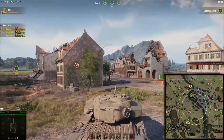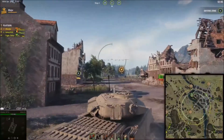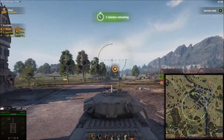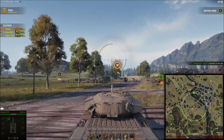Some tanks are very useless in this mode because it's a lot of hills and ridges. We picked the Centurion for its good turret armor and we're heading back into battle. We got pushed back because of the allies.